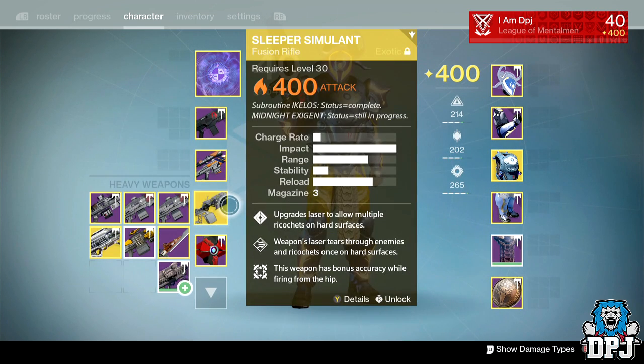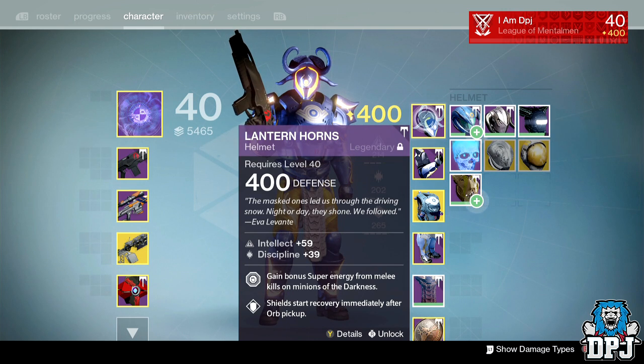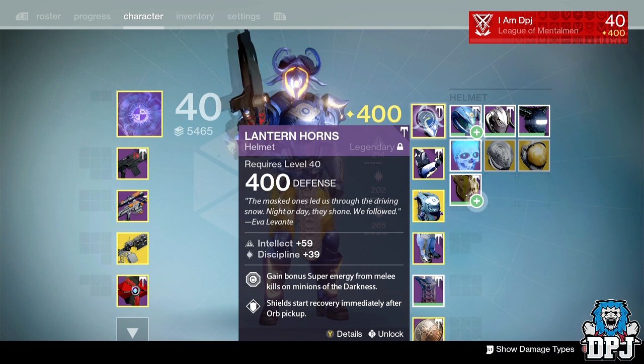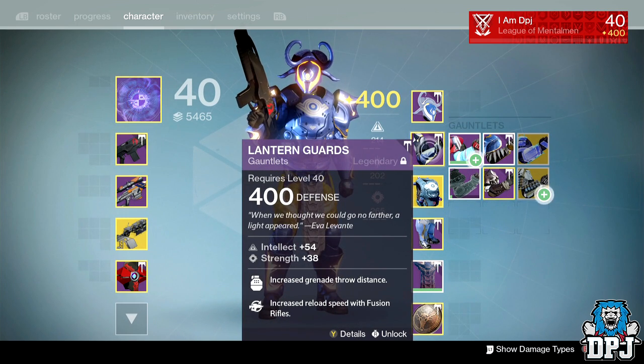To actually get 12 bullets, the standard is nine, so let me show the armor I'm using. My helmet always has the perk 'shields start immediate recovery after you pick up an orb' — really important because you lose a lot of health and there are plenty of orbs around. For gauntlets, I use increased reload speed with fusion rifles, because the Sleeper Simulant has a pretty slow reload and it is classed as a fusion rifle, so these do work.